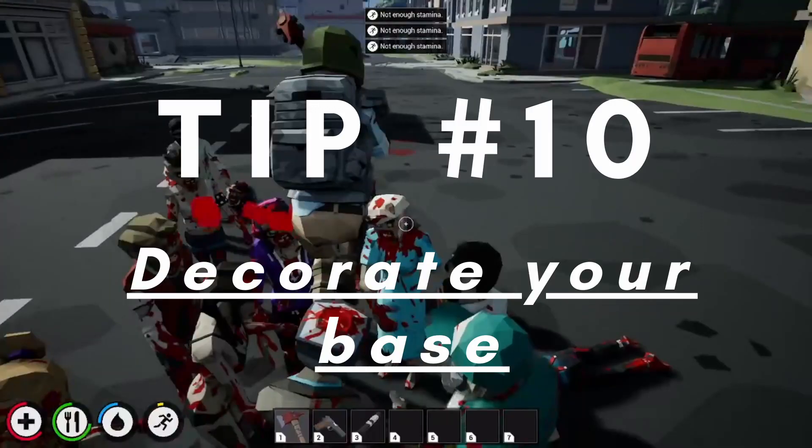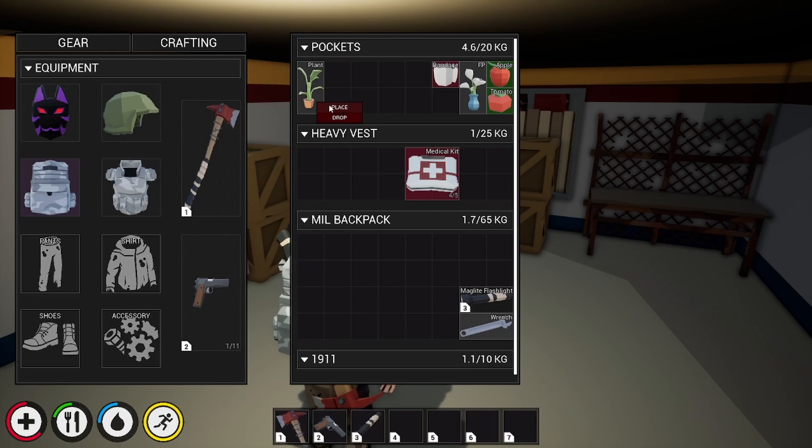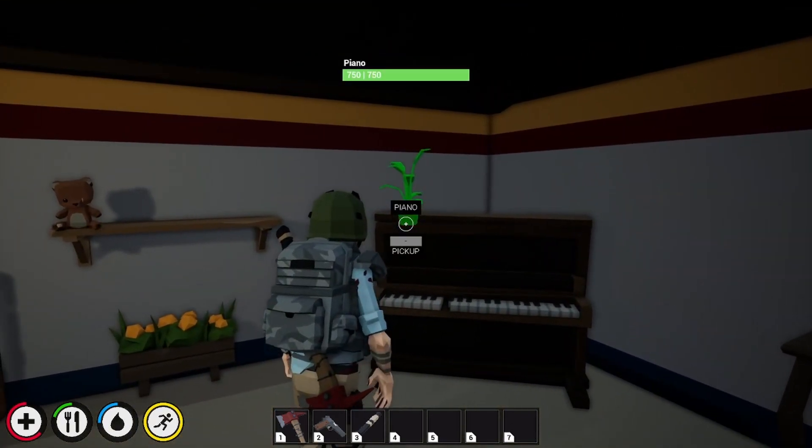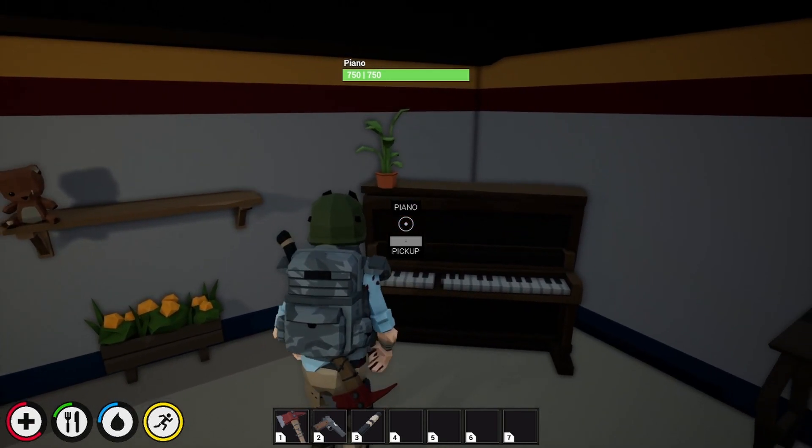Finally, Tip 10: Decorate your base. While some items like doors and barricades may be important, plants and collectibles help take your base apart from the rest of the world, so why not make your base interesting?